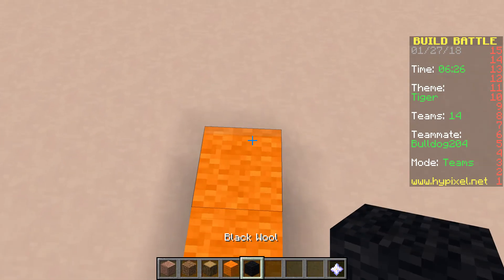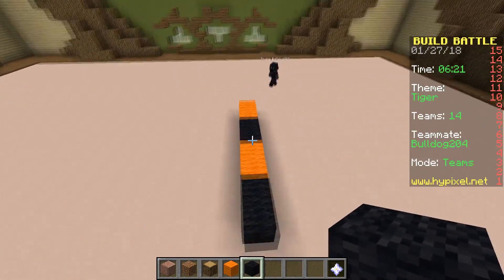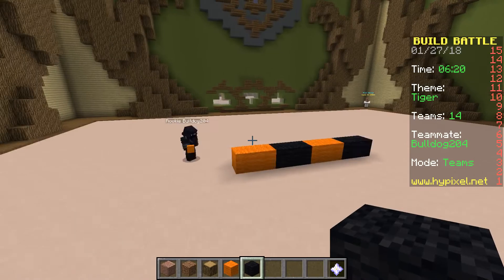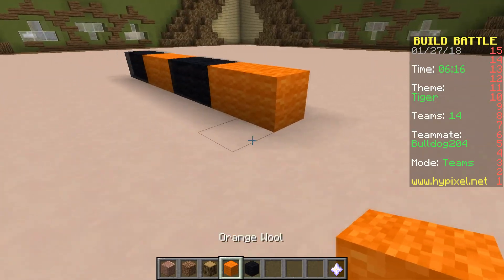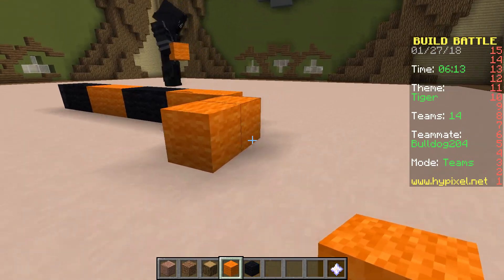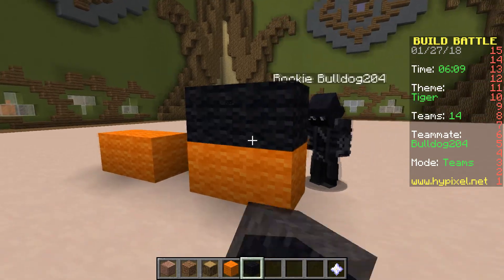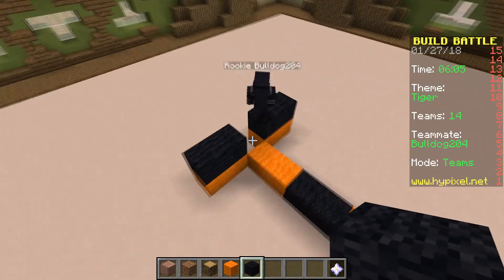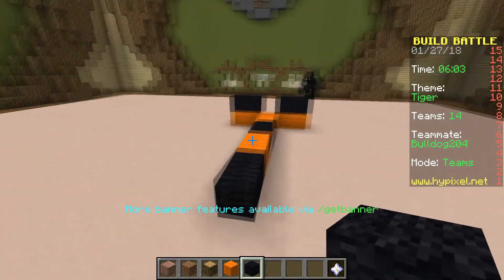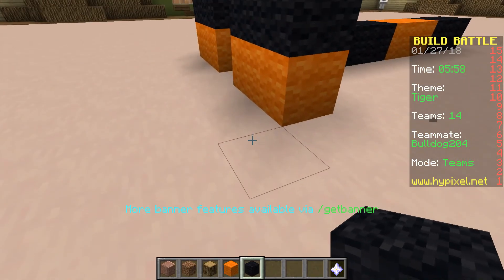This is the tail. I kind of built it really centered when it should have been farther back, but whatever. This is gonna look more like a fucking fox than a tiger. This is its ass cheeks. You build one side, I'll build the other.